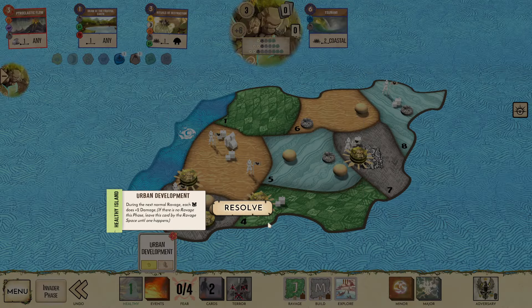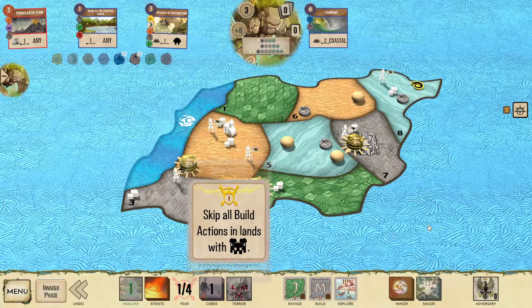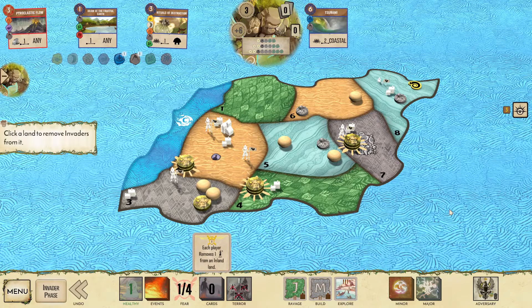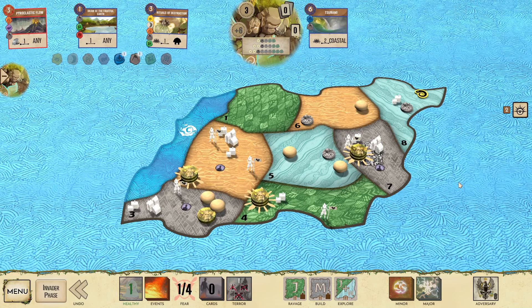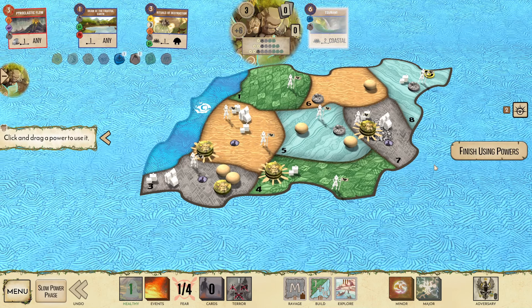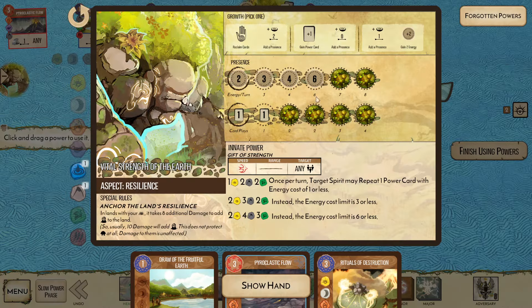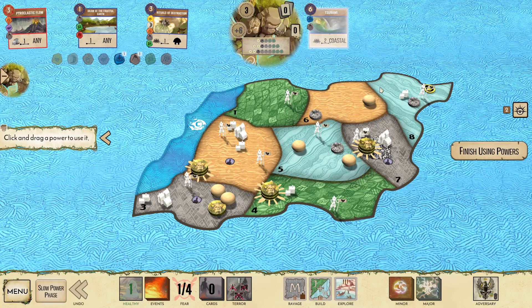Urban development doesn't matter. Add a disease over here to C8 trying to prevent that future city build. Pierce me, skip lands with cities, remove an explorer. That land solved C7 — how many turns? I have three turns left. Tsunami clears out my sands here. I'll be at two plays next turn so I can do some shenanigans.